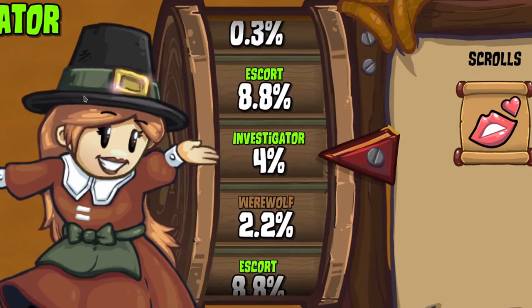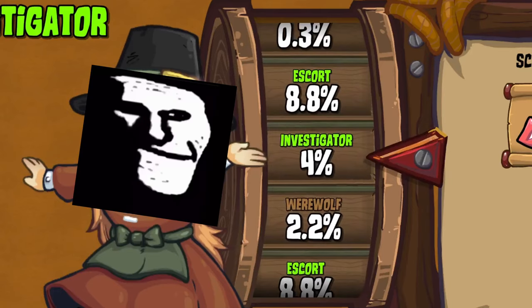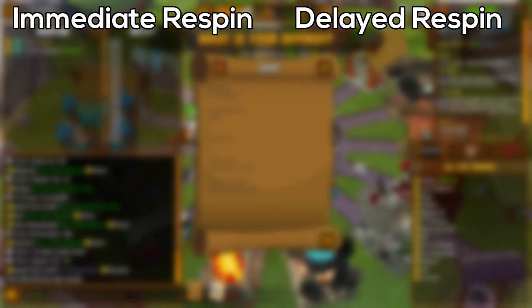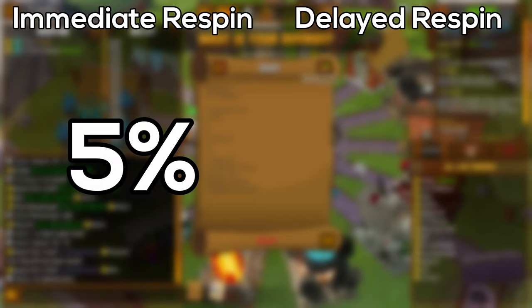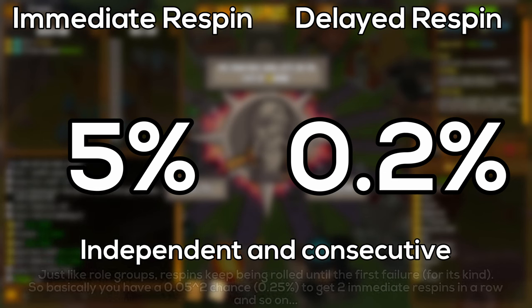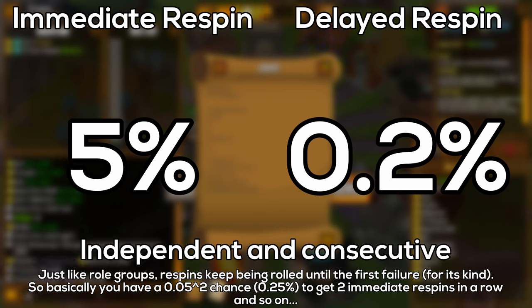Aside from the role slots themselves, the water wheel girl has a chance of spinning the wheel again before it's landed. There are two types of these re-spins: an immediate re-spin and a delayed re-spin. An immediate re-spin has a 5% chance of spawning, while a delayed re-spin has a 0.2% chance of spawning. Both of those are independent and consecutive, meaning you can get more than one immediate or delayed re-spin, and you can also get multiple of them at once.